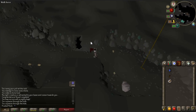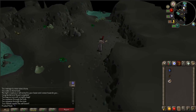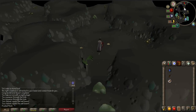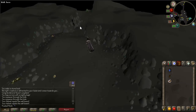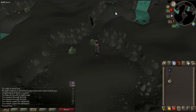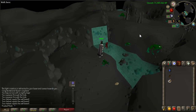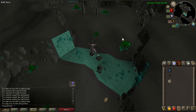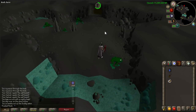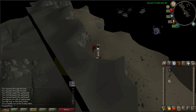Walk west until you hit a wall and then follow the wall on the southern side. Continue until you have reached a small room with a waterfall. Cross the stepping stone and enter the tunnel to the south. You can skip the video here to the next part — link is in the description.